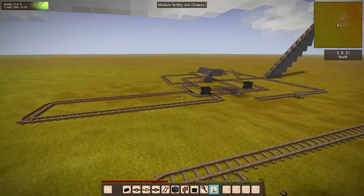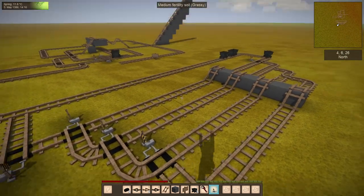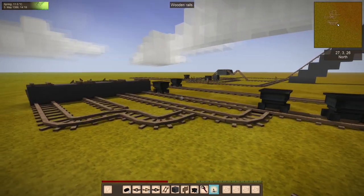detectors rather, that can power the switches, and maybe even have like filters so it could detect a cart that has a particular item or group of items on it. But we'll see how it goes. Anyways, I'm excited about these rail carts — thanks for watching!